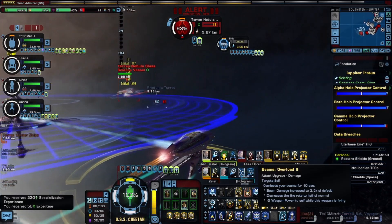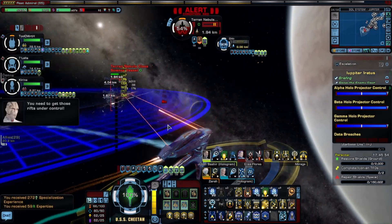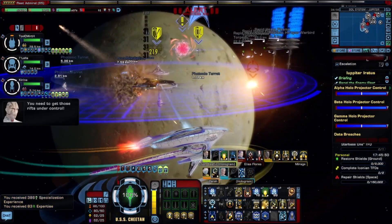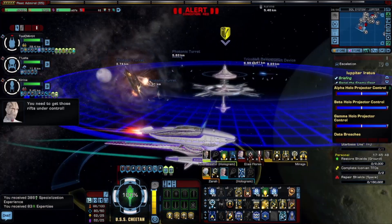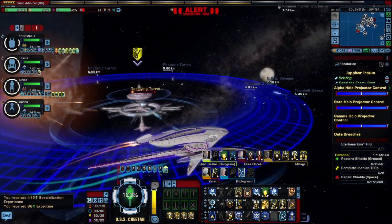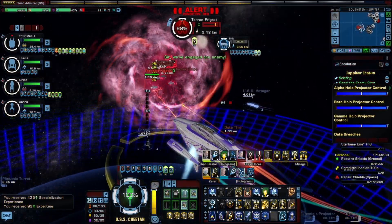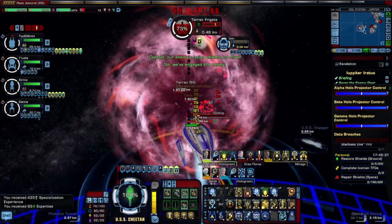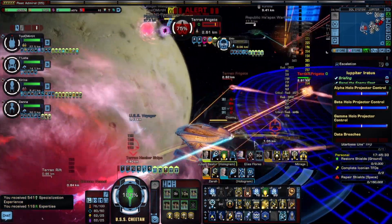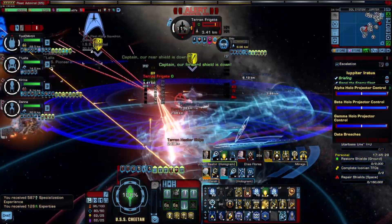I got lucky getting the Oblivion phaser arcs. I was like, wow, that's lucky, because usually I don't get lucky in that area. Usually I just get your average phaser beams. And it was like, nope, you've got an arc, and I was like, yes! They only offered the options of the beams or a rifle, but I think that was it really between the two.